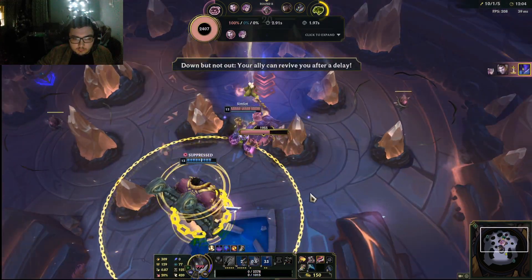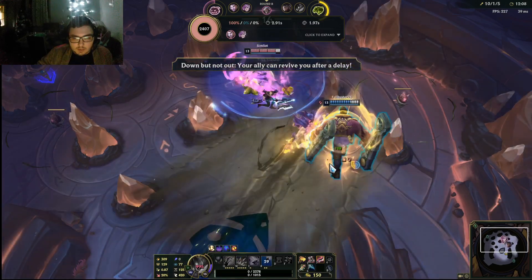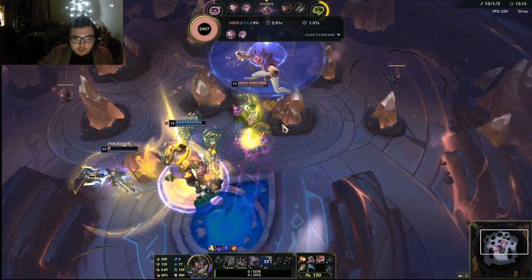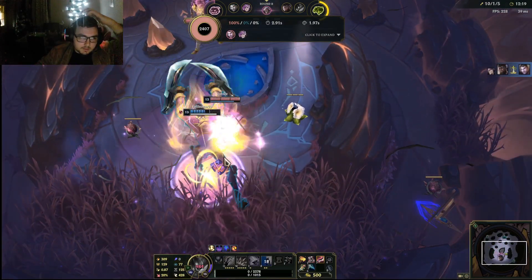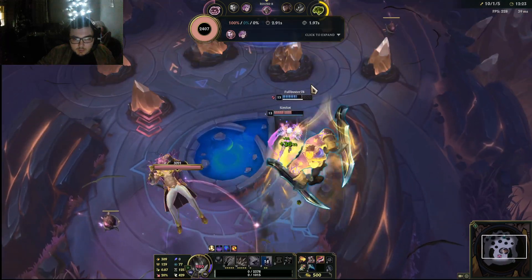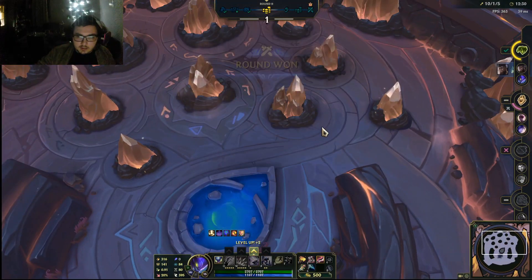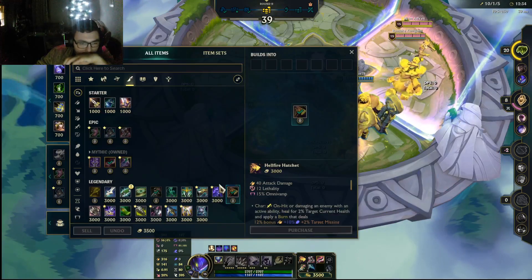I just got one-shot there. But the good thing is Cosante's full HP and has his super saiyan form, and he can revive me anyway, so it shouldn't be a big deal. At least they didn't damage him while he had raid boss on. So actually I should play way more defensively, because obviously they realize they shouldn't be too fixated on hitting the raid boss — since they should hit me to get a kill on me before he spawns. But they didn't kill Cosante, so this should be fine. Now what else does proc on-hit?